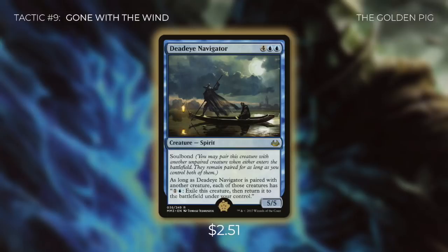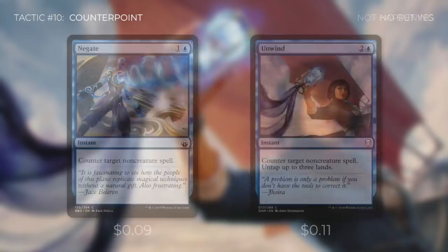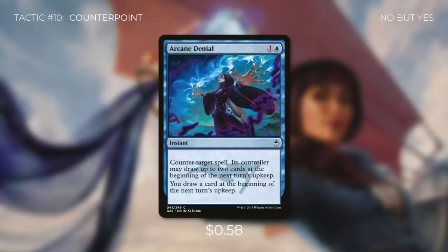Tactic number ten: Counterpoint. Our strategy already destroys opponents' permanents, but some spells need a more immediate response. Negate and Unwind both counter target non-creature spells; Unwind also untaps up to three lands so we basically cast it for free. Arcane Denial counters target spell and its controller may draw up to 2 cards at the beginning of the next turn's upkeep, but we also get to draw a card at the beginning of the next turn's upkeep.